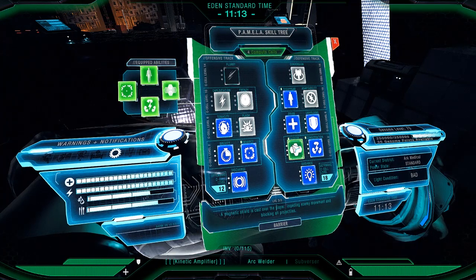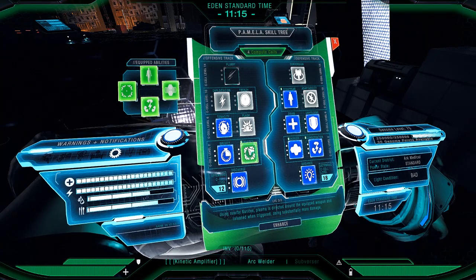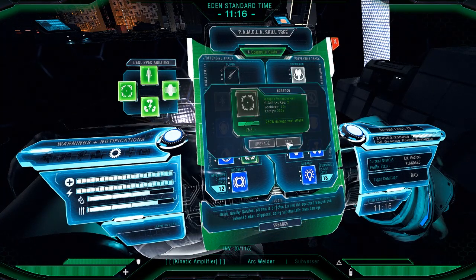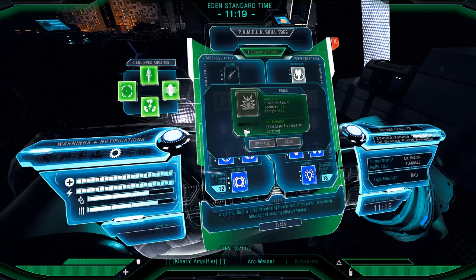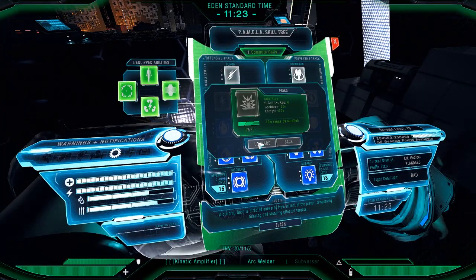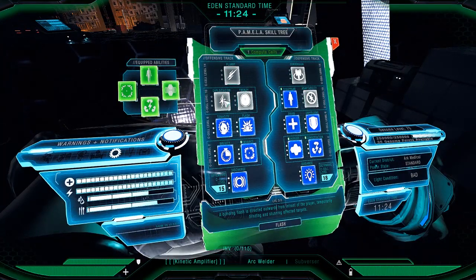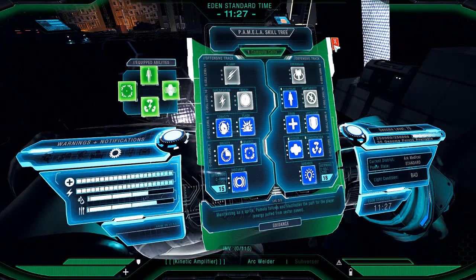This one is an energy efficiency passive — I want to keep this one. This is a barrier, which actually comes in handy. Oh, this is the attack boost — actually useful, but I always forget to activate it in the heat of battle. I'm gonna change that to the duration boost. Area stun — I'm not sure I really need that. I'd rather have invisibility than area stun.